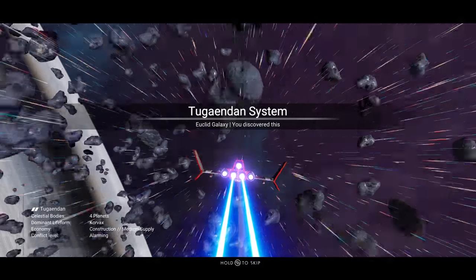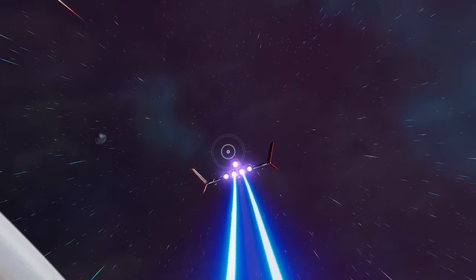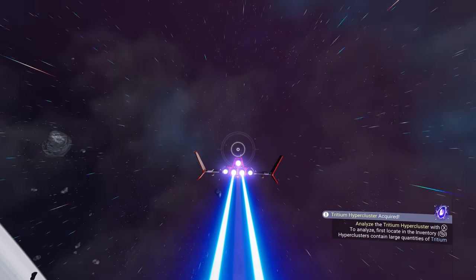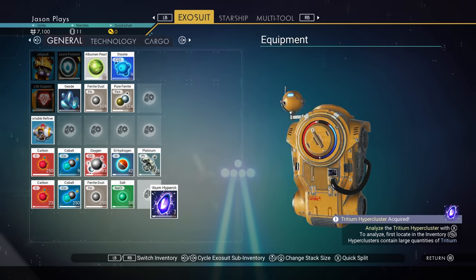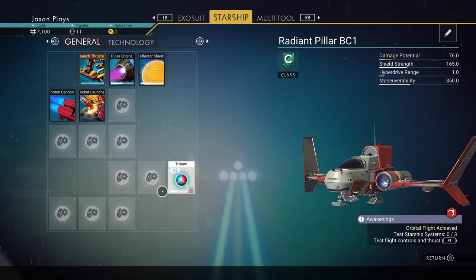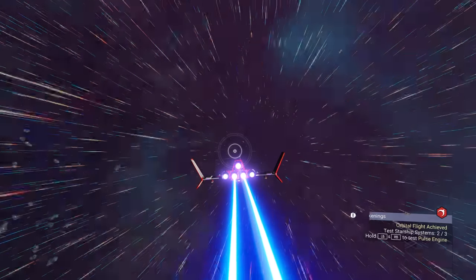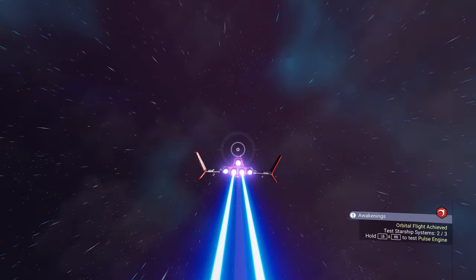Yeah, Euclid galaxy — I discovered this. So now they're gonna go through some of the basics of how to boost and things like that. Let's hit the gas. Analyze the tritium hyper cluster with X. Since we picked one up down on the planet, let's analyze this thing and it'll give us more tritium. So now we did our boost — now let's do our pulse engines.